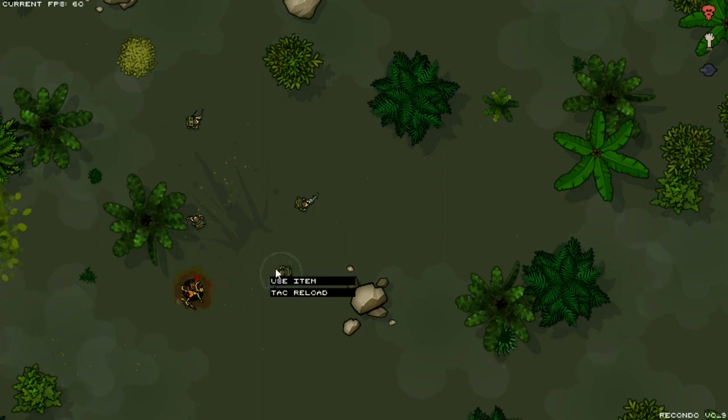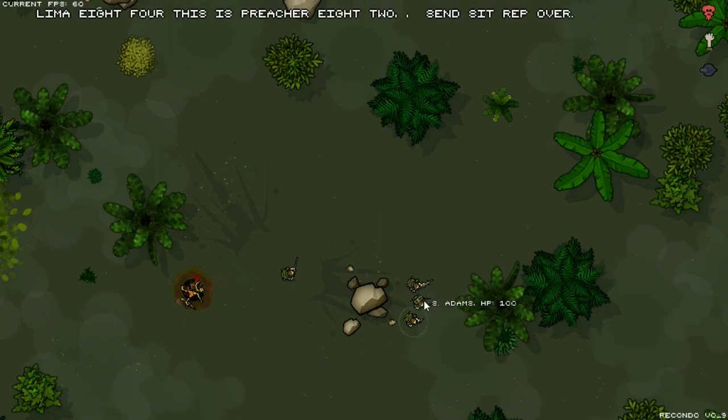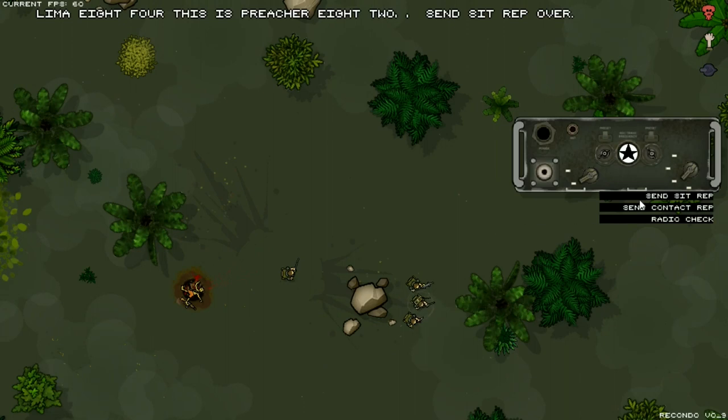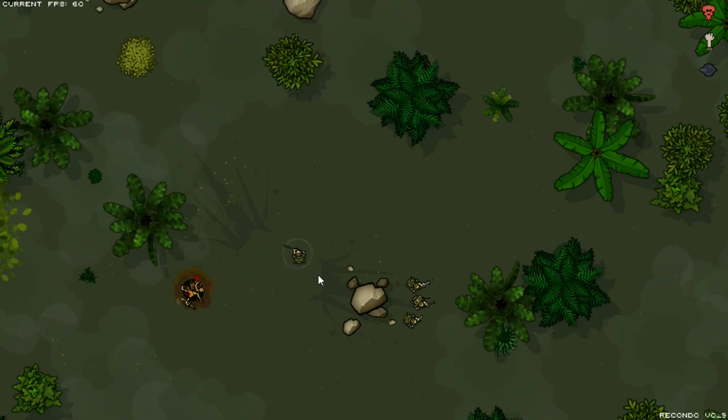Here's a cool thing: trees and rocks will stop the blast of a Claymore, so you've got to be careful about where you place it. We put all our dudes here — rocks protected the Rangers from that blast. So at this point we know the Claymore algorithm is working and that's good news. Thanks for watching, I'll see you next week or a few days later for another update on what I'm working on. I've got a lot of stuff to show you — see you later.